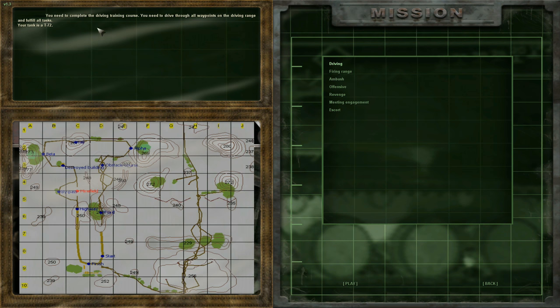You need to complete the driving training course. You need to drive through all the waypoints on the driving range and fulfill all tasks. Your tank is a T-72 — beautiful tank. So we've got bypass, minefields, a ford, highway — all sorts of different things going on here. Let's give it a shot and see how we do.